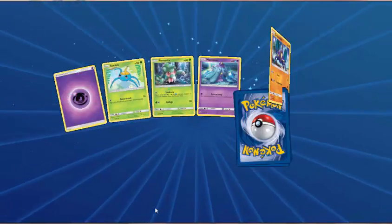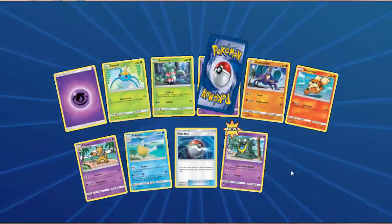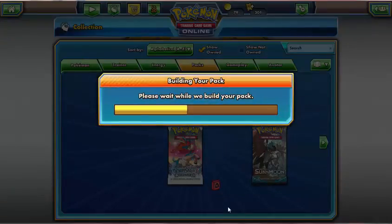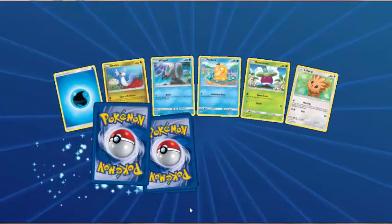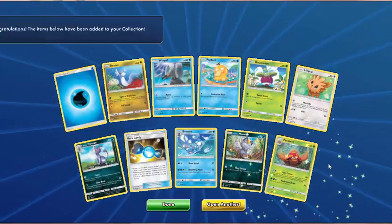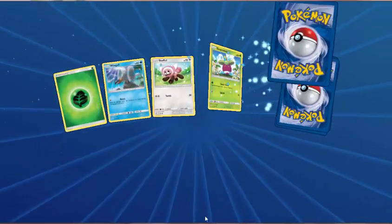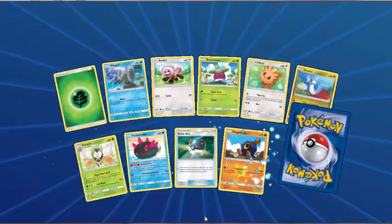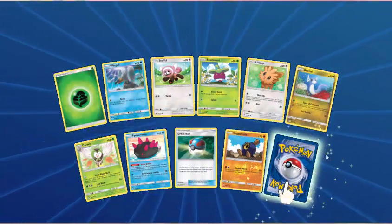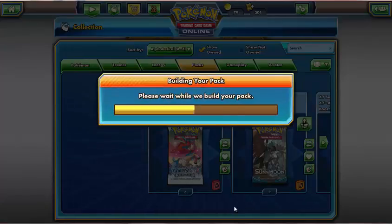Psychic Energy, Surskit, Fomantis, Marnie, Corsola, Growlithe, Hypno, Pelipper, Pokeball — Alolan Grimer is the reverse. And Stoutland. Water Energy, Dratini, Wingull, Psyduck, Bounsweet, Lillipup, Alolan Persian, Rare Candy, Brionne, Alolan Meowth. And Parasect. Grass Energy, Wingull, Stufful, Bounsweet, Lillipup, Dratini, Dartrix, Pyukumuku, Great Ball — Reverse Roggenrola. And Stoutland. Only got seven packs left after this one.